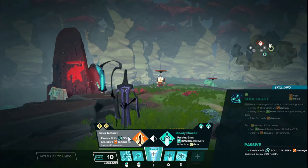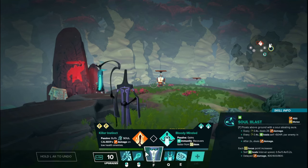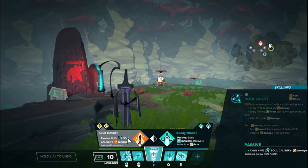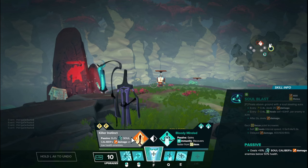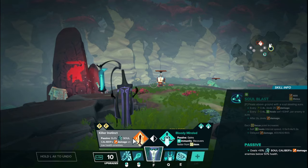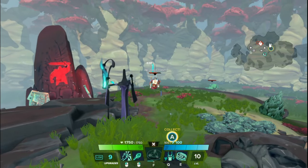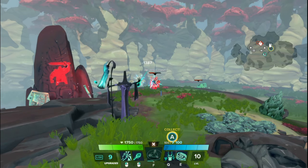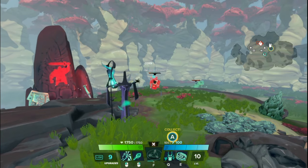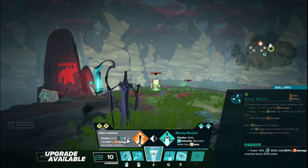Finally, the focus upgrades. Tier one on the left side, Killer Instinct: buffs soul caliber's damage on enemies below 50% health. Soul caliber does not do that much damage on its own — it's 75 pre-mitigation — so a 10% damage increase is not super great. The threshold is pretty forgivable since 50% is a generous threshold for basically a small execute mechanic. It's an overall very small damage increase, so I don't think this is worth getting early if you decide to get it at all.